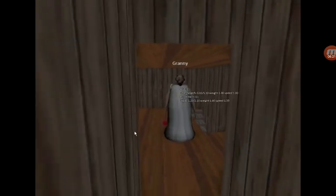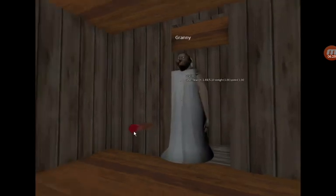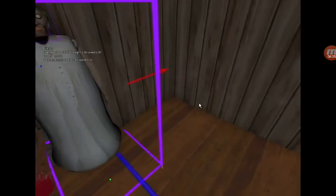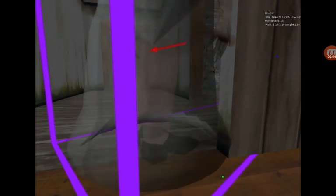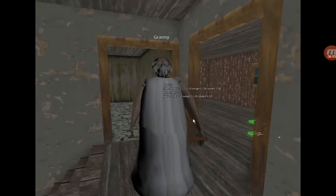Even though we're in extreme mode, which should have extra darkness, the bat goes through the wall to set the bear trap — another glitch. The public beta is on July 4th and I'll show you how to install it. It's only for beta testers right now, but on July 4th everyone can get it.